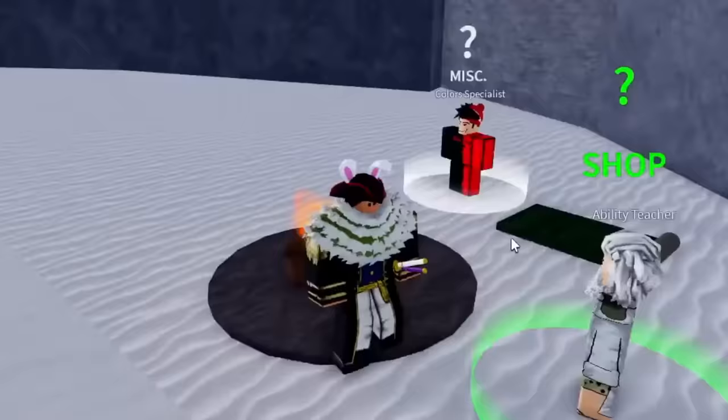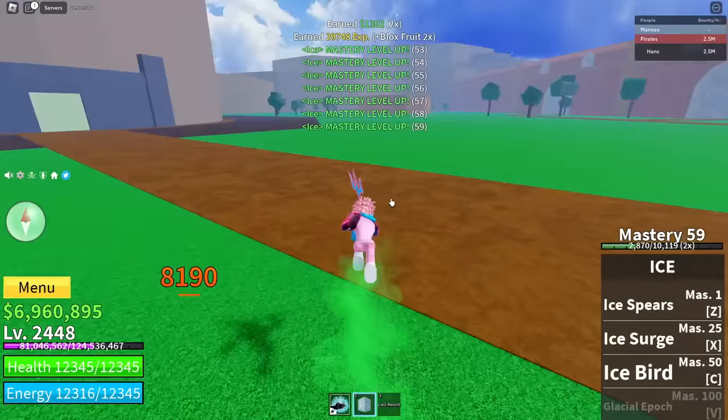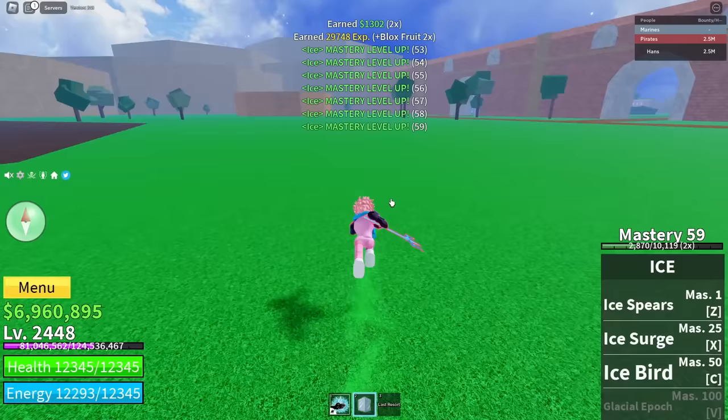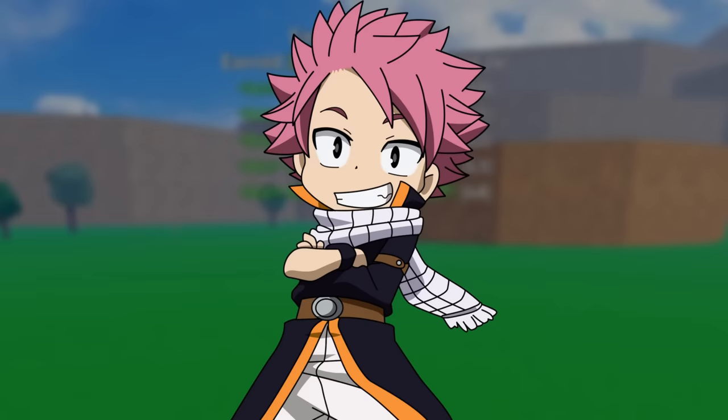A mistake I still see second and third sea players making is how they grind Haki. Haki is an ability you buy from the abilities teacher that increases your defense and offense stats, making it really good — you can even change its color. The mistake is that some players grind their Haki while using their Devil Fruit. Even if you have Haki turned on and you're grinding with a fruit, you will not get any points toward your Haki. Make sure you're using a sword or a combat style to grind it.